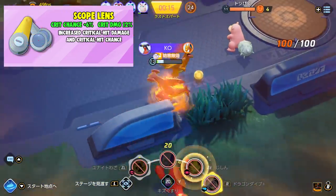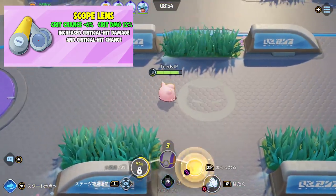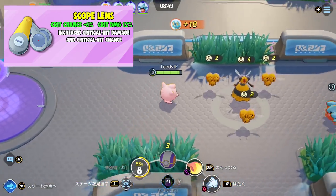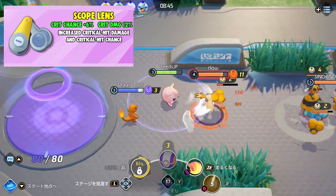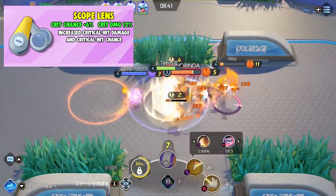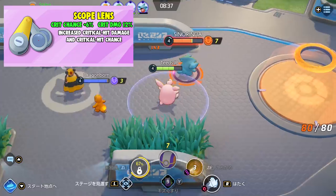Next is Scope Lens. This item grants 6% critical hit chance and 12% critical hit damage, increasing both. When I read this item, I instantly thought about Absol. This item is going to be so strong on Absol who is crit focused. It's a simple item that you want to build on offensive Pokemon who may be crit focused or work with crit items.